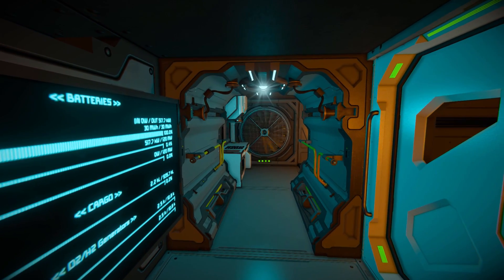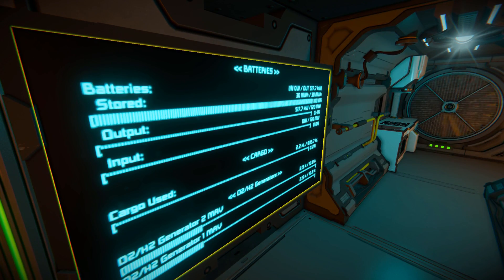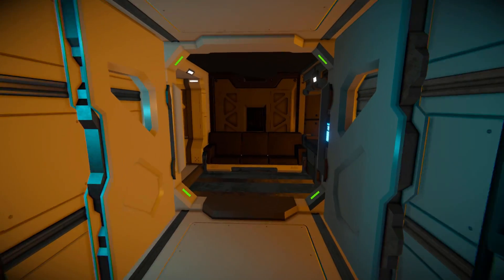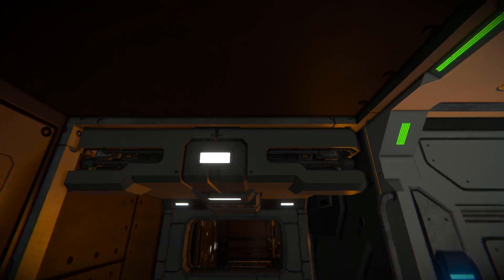This is what we're greeted with inside — right in front is our new full block air vents. To the left is our LCD screen telling us our batteries, cargo, and O2/H2 generators. Looking to the right, there's a doorway leading into our little living quarters, where we have one of the windows we saw earlier, along with a bed, a seat, and a locker.